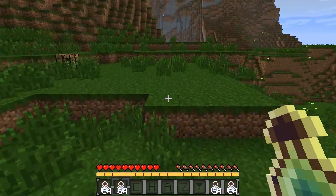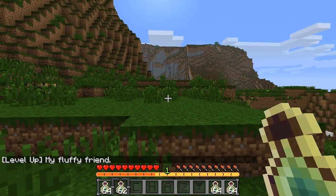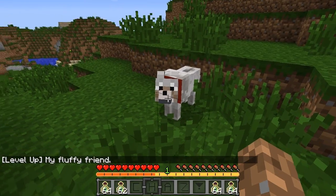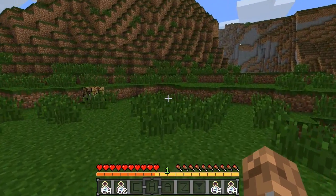Let me go ahead and show you what it's like. I'm going to get our first level here — you can see I get a level up and I get the category 'My Fluffy Friend.' What this does is spawn a little wolf right next to you, and he's tamed so he'll help fight with you. That's kind of cool.